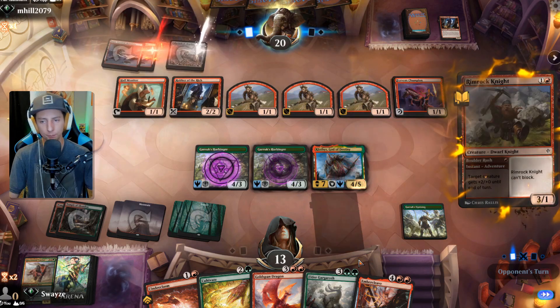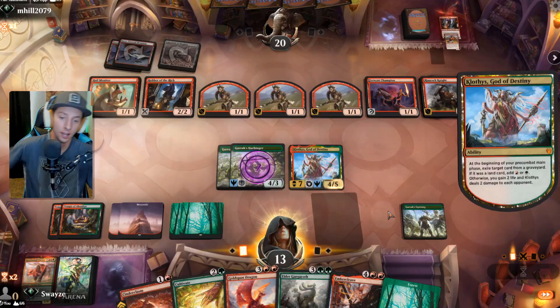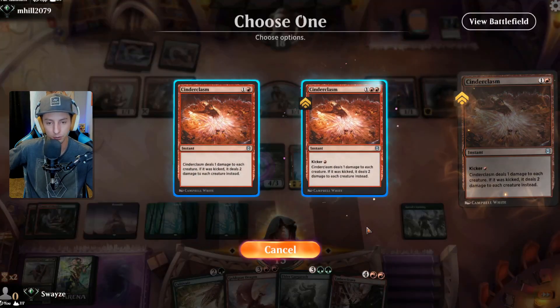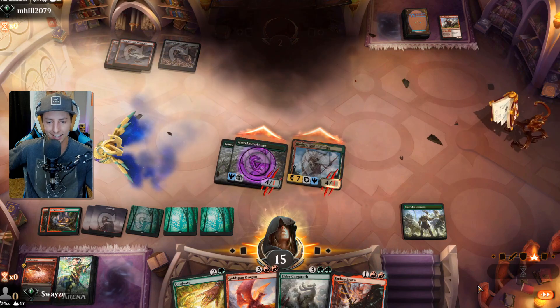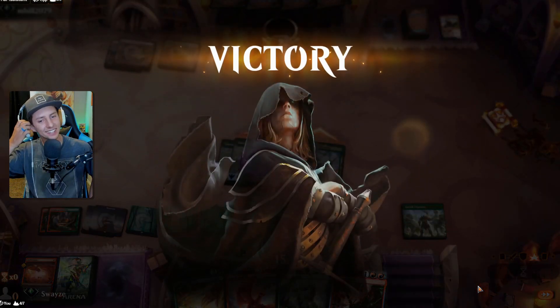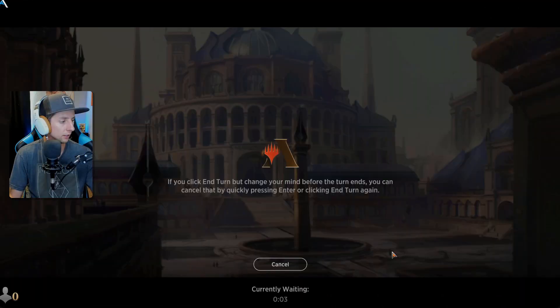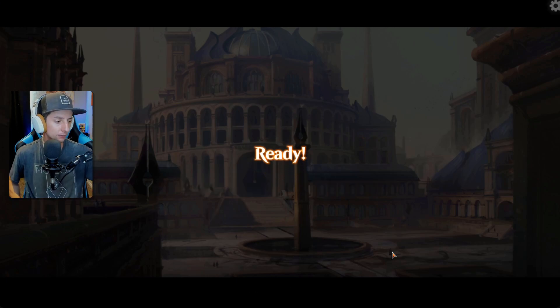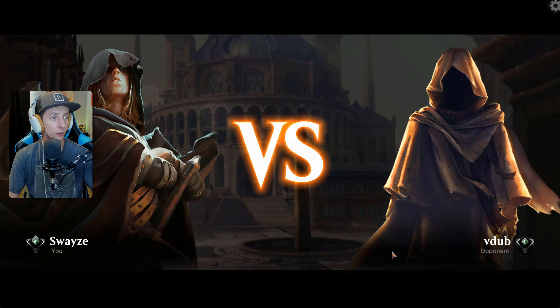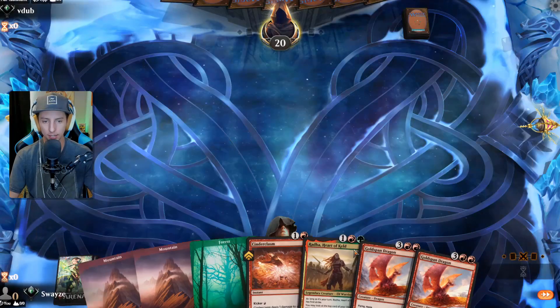Keep them coming — yep, there you go, that's another one. Toughness, keep them coming. You're not gonna like this next play my friend — this next play is really gonna upset you. Sorry about that! That's exactly why it's in the deck for you — I special handcrafted that Cinder Clasm for Mono Red. Oh, you'd love to see it — poor, poor Mono Red. Nothing you can do against Cinder Clasm, nothing you can do. No one expects it.